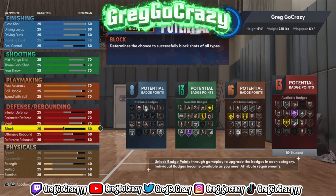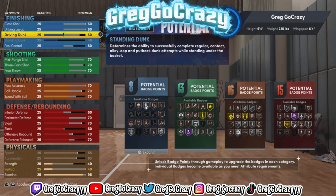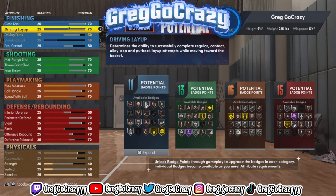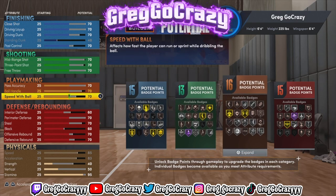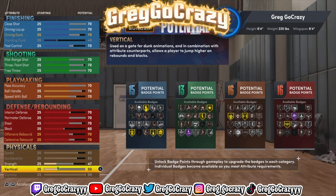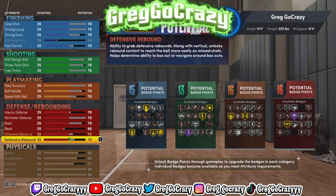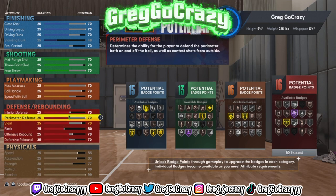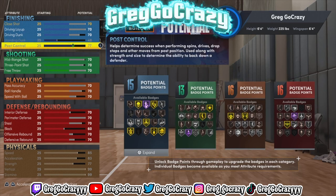Right now the badge count is 8 finishing, 13 shooting, 16 playmaking, and 13 defensive for a six-foot-four, 225-pound, six-foot-four wingspan point guard. After I saw what the 60s gave me, I tried to bump most things up to 70 just to see what I could come out with. The badge count is getting a little better — 15 finishing, 13 shooting, 16 playmaking, and 16 defensive.